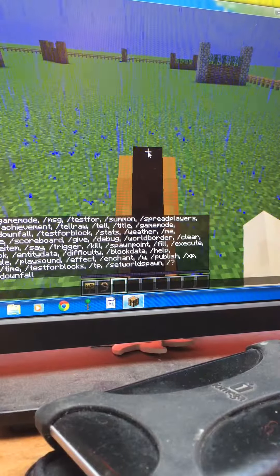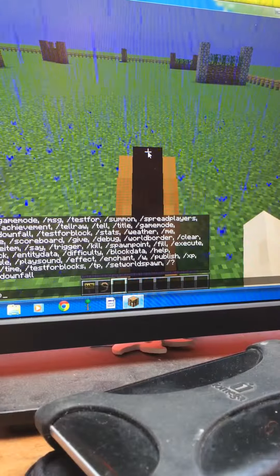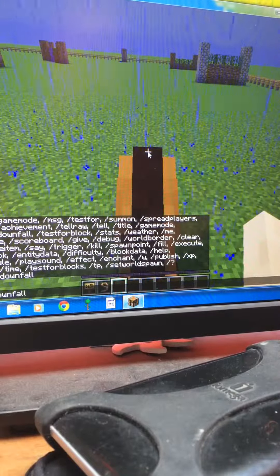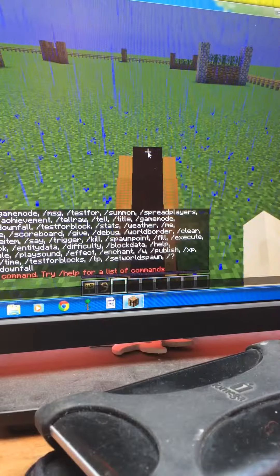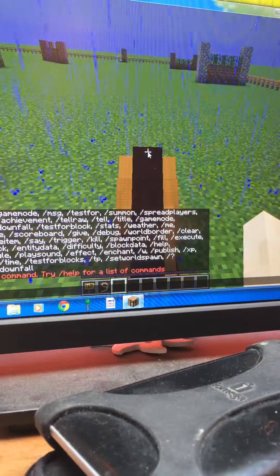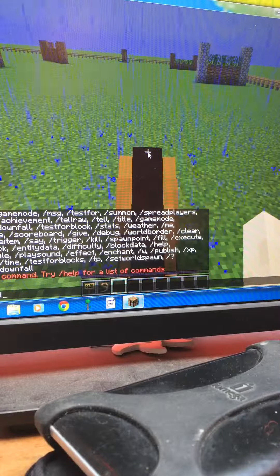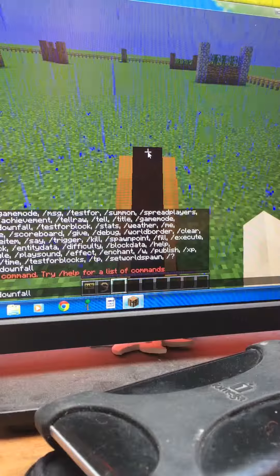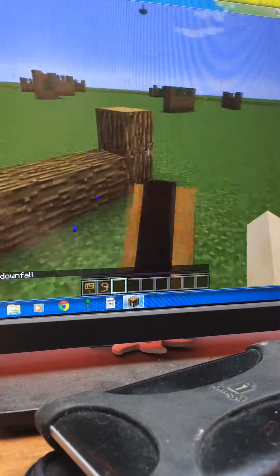Right now it's raining, so we're going to do toggle downfall so it stops. Shoot, I did that wrong. So we're going to toggle downfall and then it should stop raining — just give it a minute.